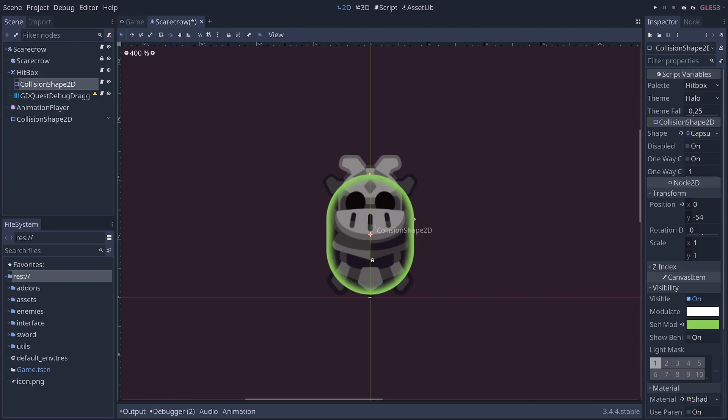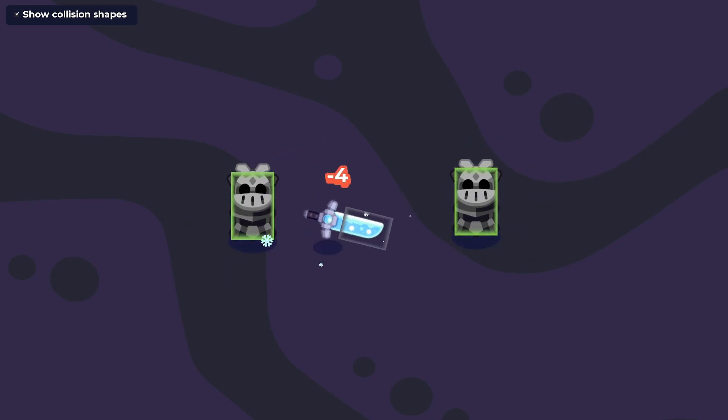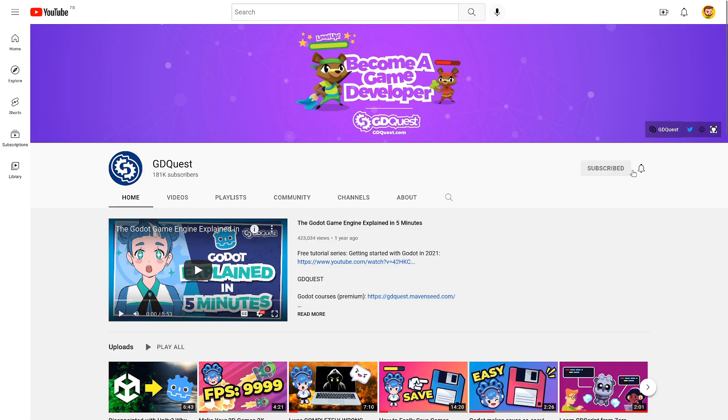In the next video, you'll learn how to make hitboxes and hurtboxes in the Godot game engine. And in the following one, we'll show you how to make attacks feel great. So subscribe and turn on the notification bell so you don't miss it.